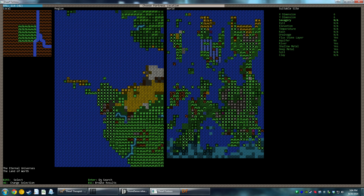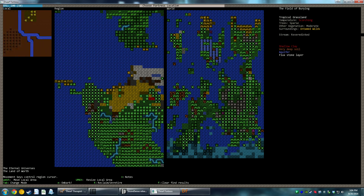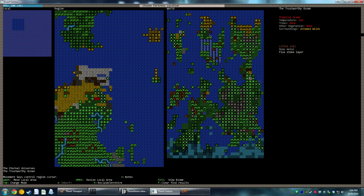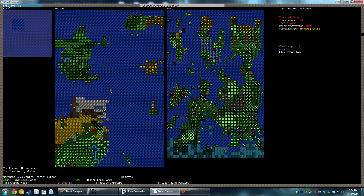The flashing greens are suitable locations. We're going to press escape to browse results. Now we are scrolling — you can see the whole map, this is the whole world here, this is the region, this is the local zone.